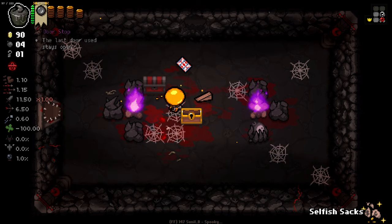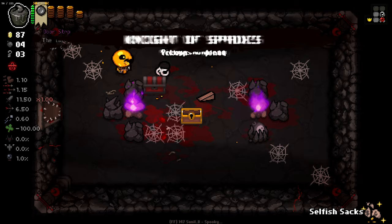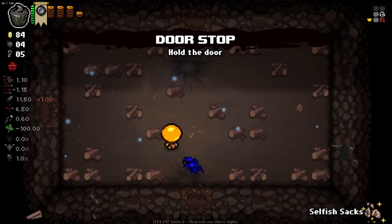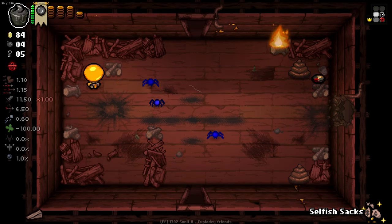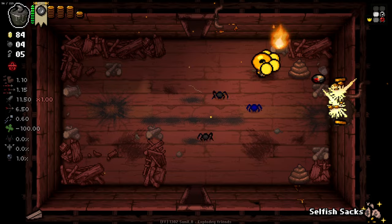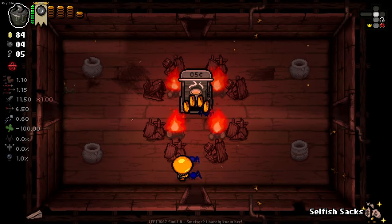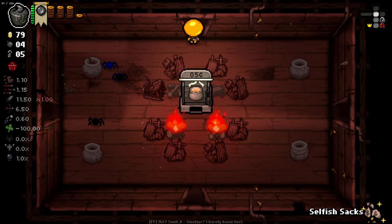We cracked that open and got a card. I'll take the doorstop here. Now that we have a nickel in the slot in our top left, maybe the Selfish Sack will do something. Nah, I'm not really seeing what the Selfish Sack does for us at the moment. I will indeed smelt my trinket — that's pretty good stuff.